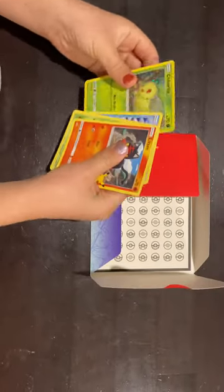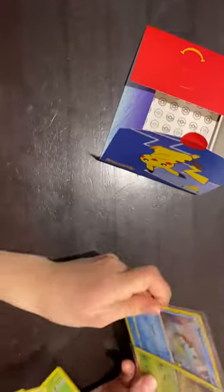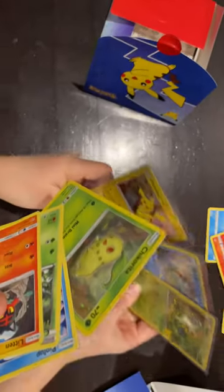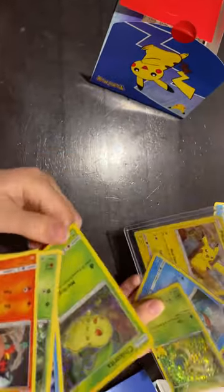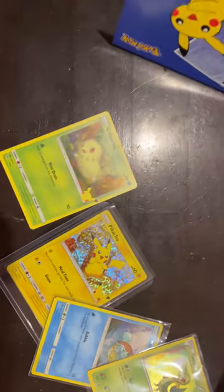And our holos for today were Squirtle, Sniffy, Chikorita and Pikachu. Make sure you subscribe and put thumbs up. And we'll see you next time. Bye.